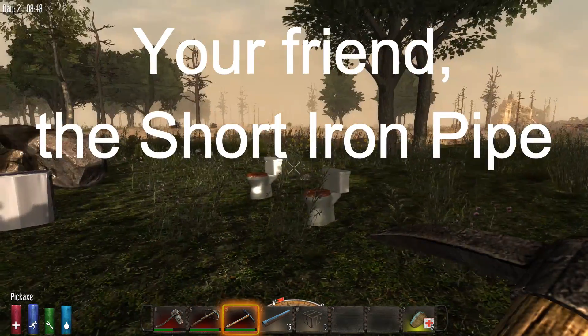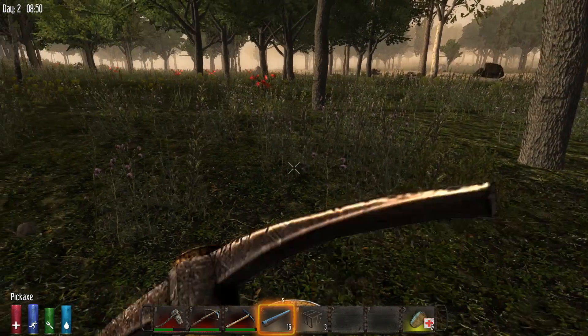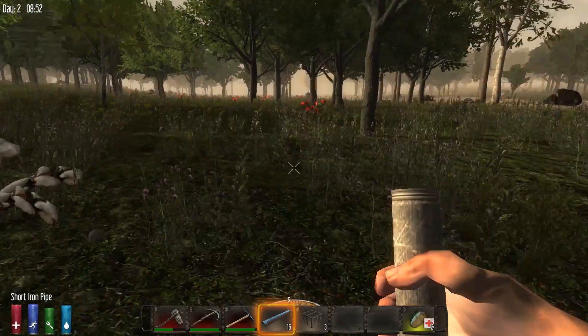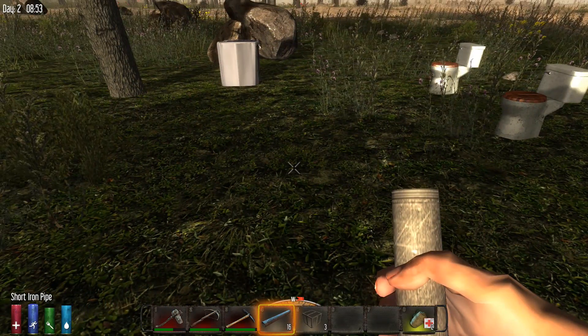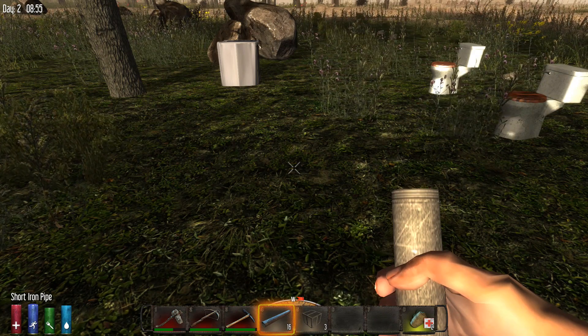Hello friends and welcome back to another tutorial from Rongo the Bold for Seven Days to Die. Today we're going to talk about the short metal pipe. This is a very important piece of gear that you will find in the game — it serves many purposes and is one of the keys for leveraging your technology up.